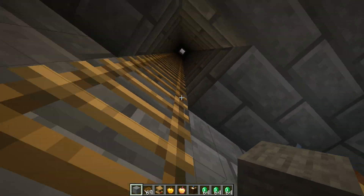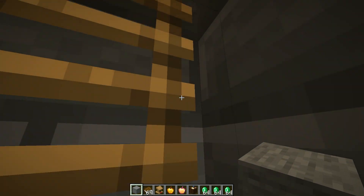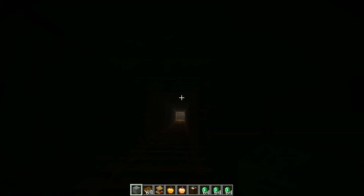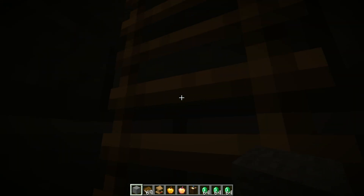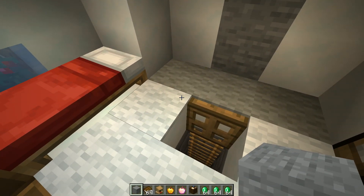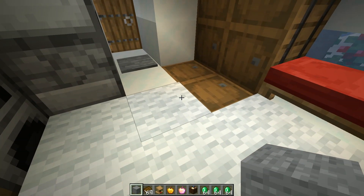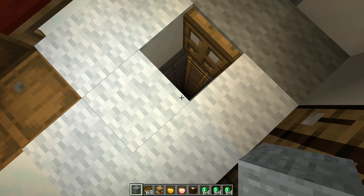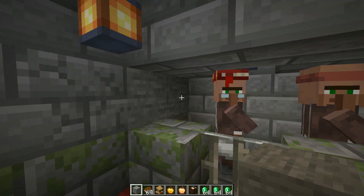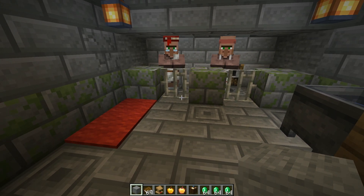This is pretty much the most important reason why I say finding an igloo is the best starting house. I already got a mending book — that's a perfect start, that's all you need from a villager. You have a nice basement where you can do alchemy with the brewing stand. And up here you have your chests, your bed, your furnace, and everything else. You can also make a quick water elevator which makes life easier, and set up automated farms down below.